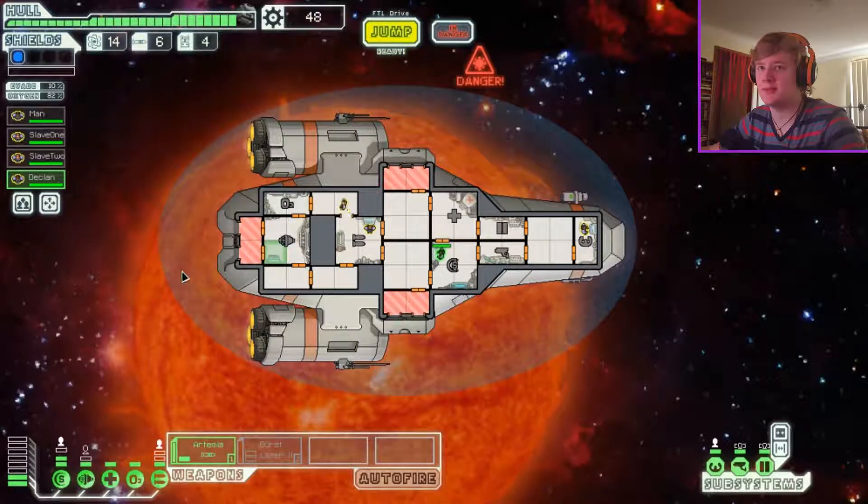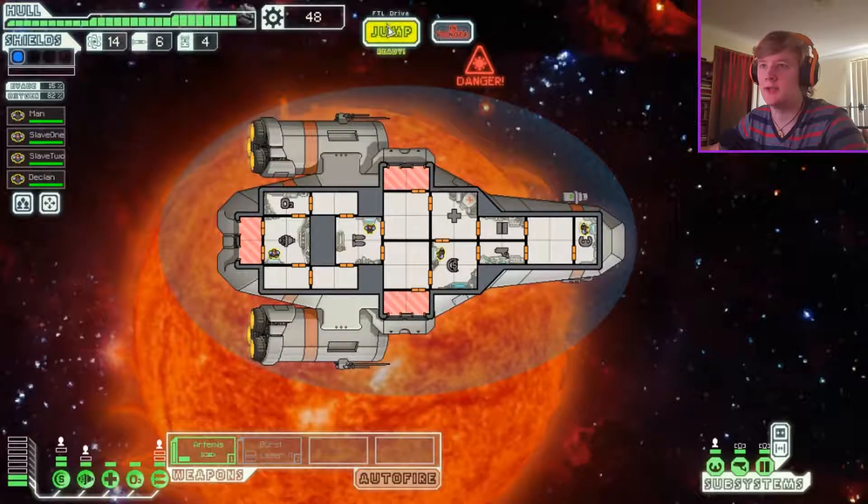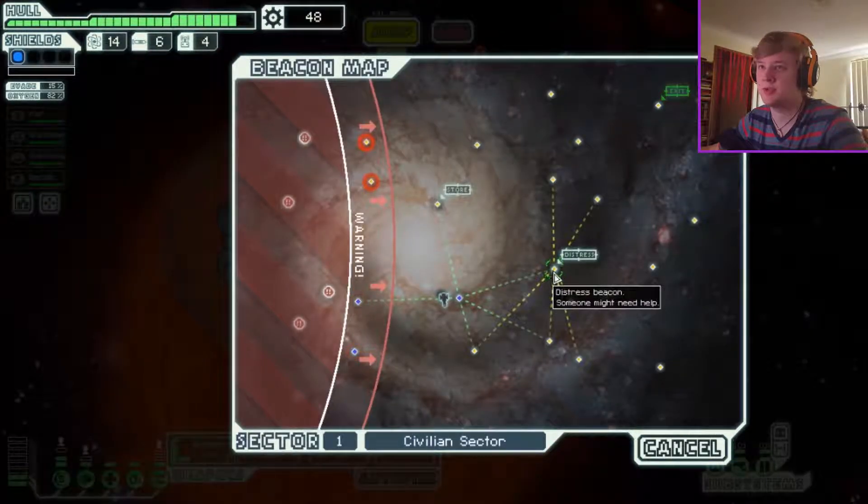This guy can go work on the engines and I'll send them all back. What's that button to confirm? Save your current crew positions — done. Let's get out of here. There's a store or a distress beacon. Let's go to the distress beacon.